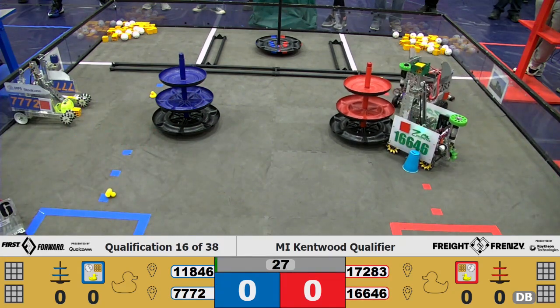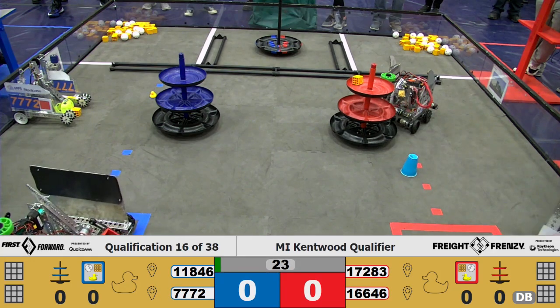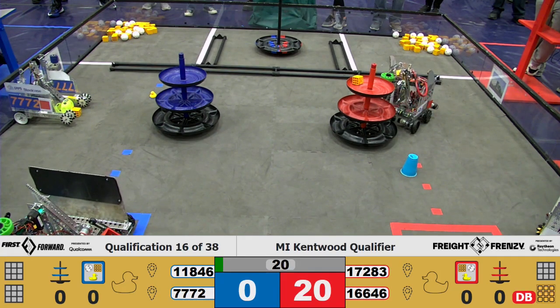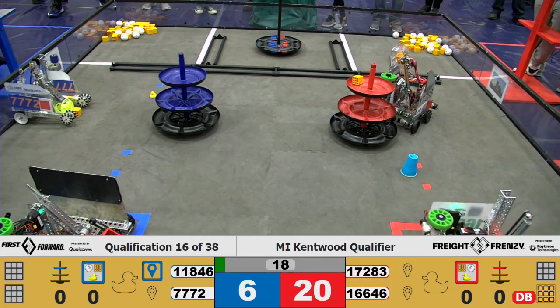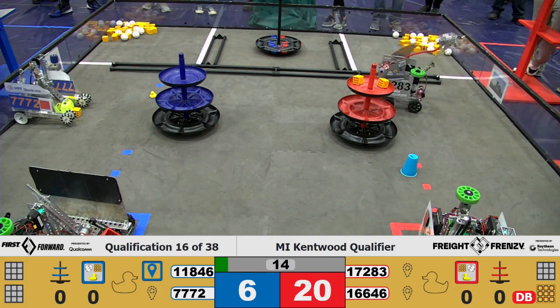1846 going straight to the carousel, with 1728 and 1664 — or 1646 — at the carousel knocking off the rubber duck, and 1728 placing a second block for the shipping hub of the red alliance.